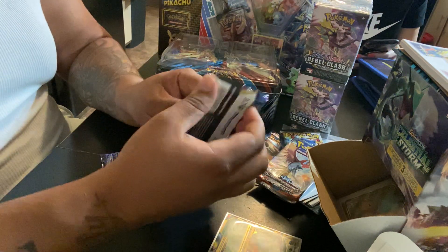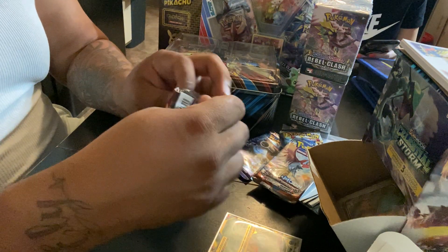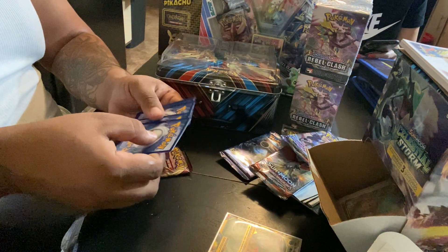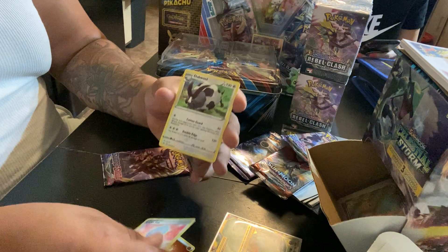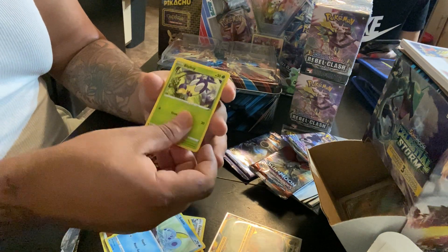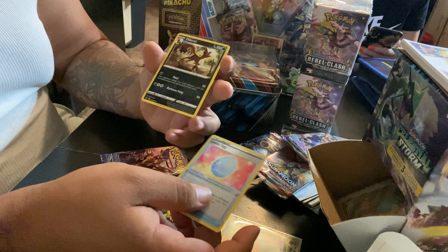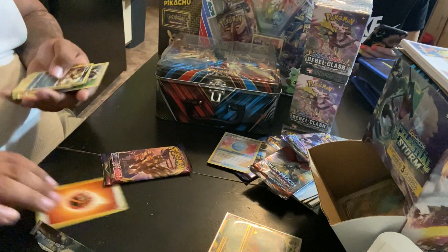Now on to the Sword and Shield packs, guys — this is the one we did this for, this is the one we want to pull something good from. Here's the code card, four to the front. Got another Fighting Energy, Lucky Egg, a Dugtrio, a Falinks, a Sobble, a Yamper, a Wooloo, a Joltik, a Reverse Holo Lucky Egg, and a Rare Beedrill.